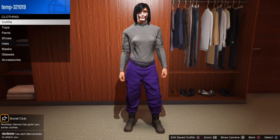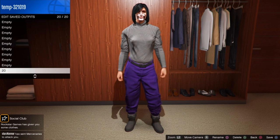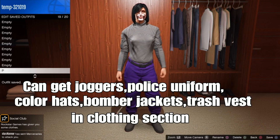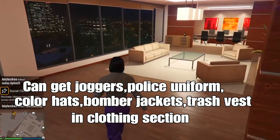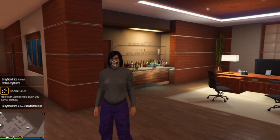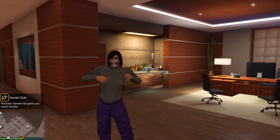You get the purple joggers or the orange ones. If you invite more people you might get the color bomber jacket with the joggers. You can also use this method to get the police outfit, color hats — the purple and orange ones — the color bomber jackets, the trash vest in orange and green, and other clothing items. Like and subscribe if you want to see more videos — we're on the road to 3k subscribers. It's your boy, see you — I'm out.